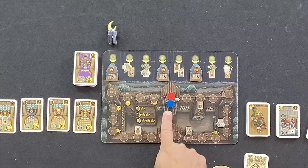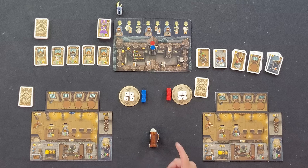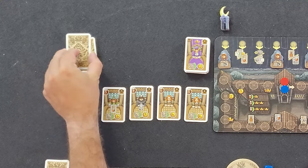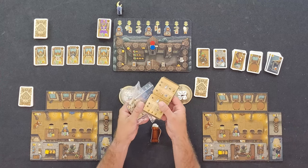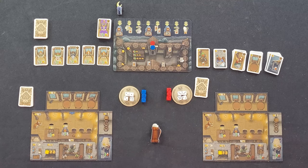The monastery marker will be placed on the zero space of the track of the monastery board. Now assemble the beer mug to assign a first player. When we play, we like to cut the guest deck and the player who reveals the highest cost guest gets to go first. The remaining pieces will be returned to the game box as they are used in different modules, and the game is now ready to begin.